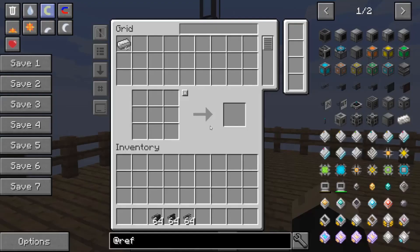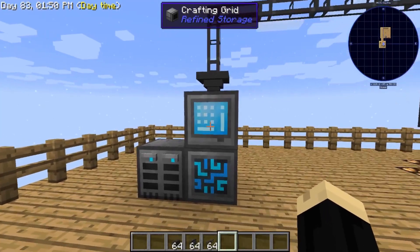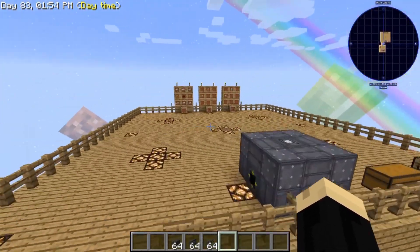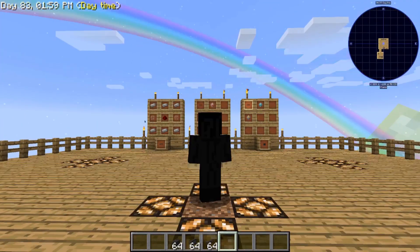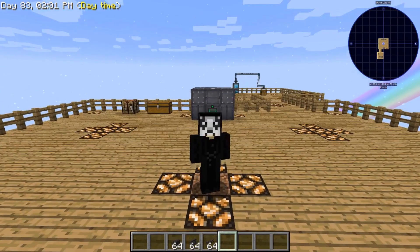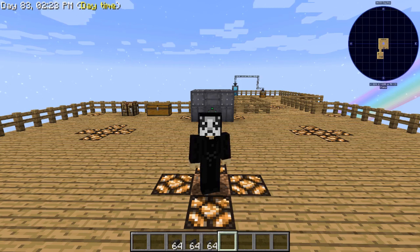Our chest is now empty, and our full stack of iron ingots is now here inside of our refined storage. That is all that's required. This is a little bit later-game stuff because at this point you've already got power sources and refined storage basics set up, but it definitely helps automate things such as chicken farming or just standard farming, things of that nature. It makes life a lot easier when you can feed your items directly into your storage.